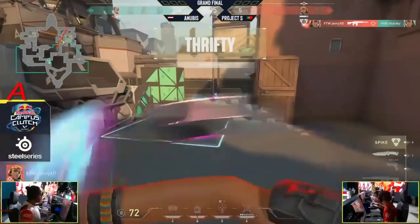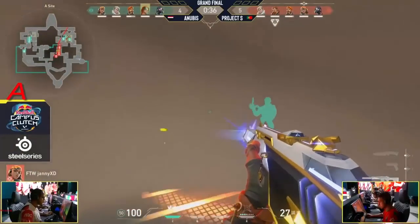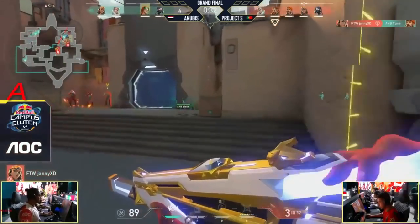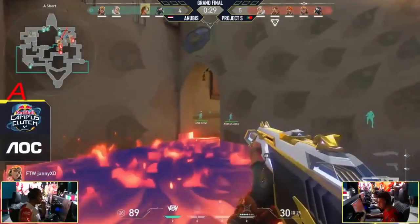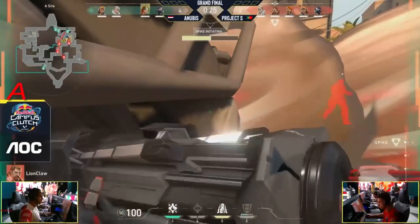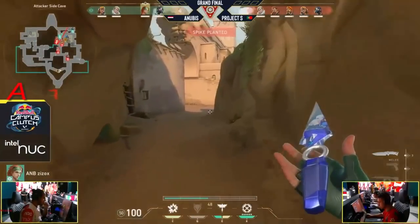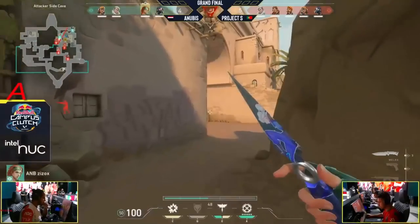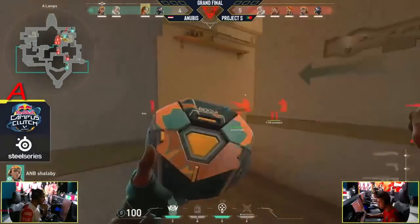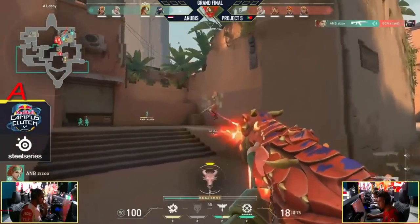Anubis advantages in info, but Project S says that's enough — going aggressive into this A site right now. They've managed with the paint shells to open up position for that spike to be planted safely. Now it's retake territory here for Anubis — it's going to be tough, but they do have the seekers available. As they're rotating back it's actually going to come from the spawn side too, so it might not get that much information from the attacker side. Just has to be alert play — he knows this pulse plant play so he's going to get this kill.